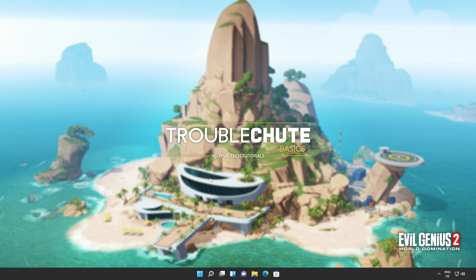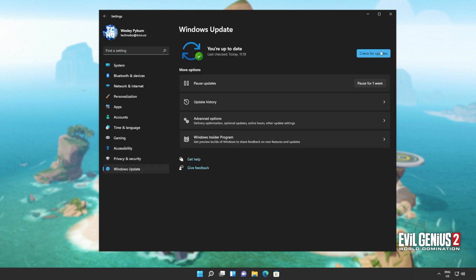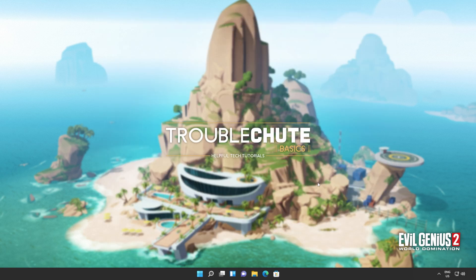If you haven't already, update your graphics card drivers, which may or may not help but is always a good idea. And of course update Windows — hit Start, open up Settings, head across to Windows Update, and simply click Check for Updates. If you see any optional updates, you can install them.